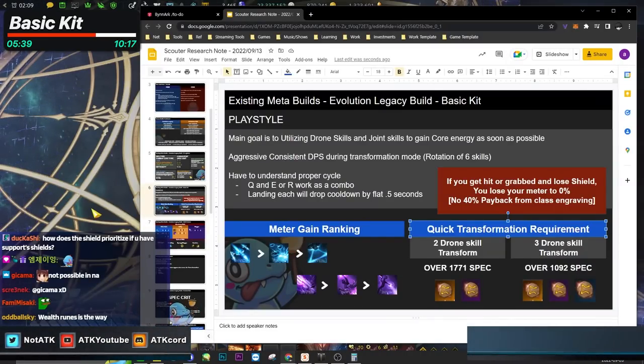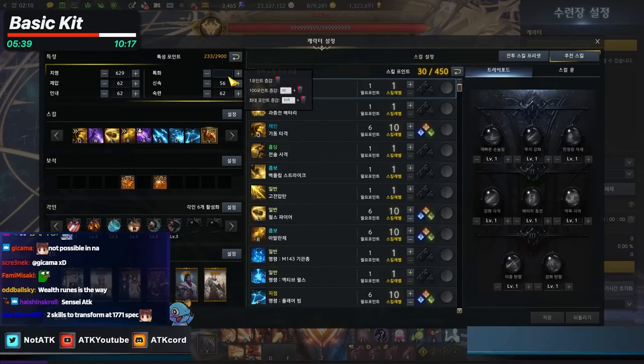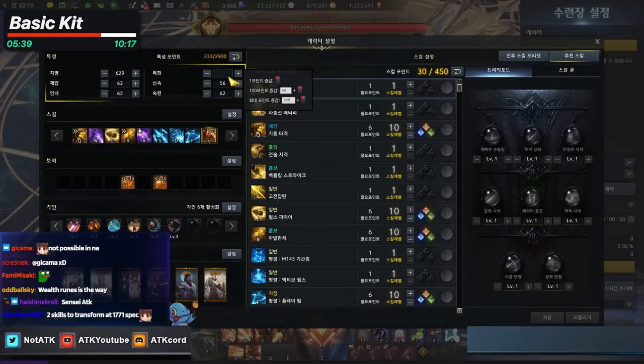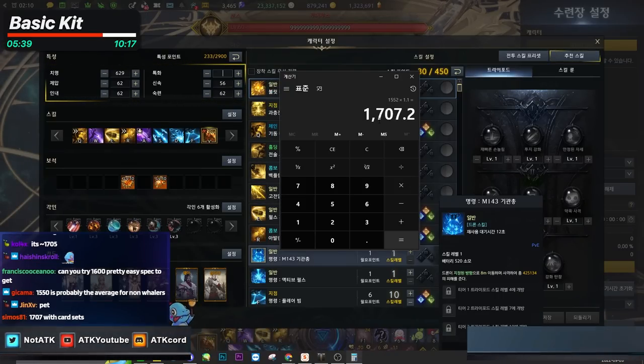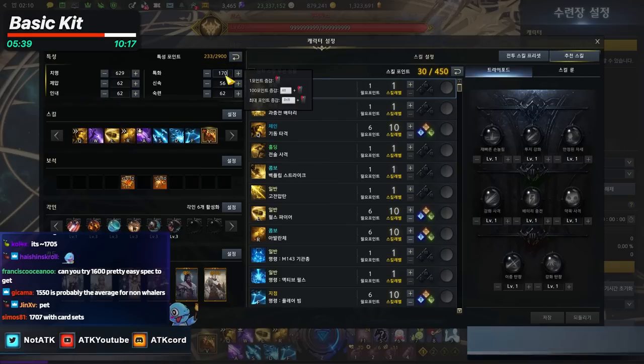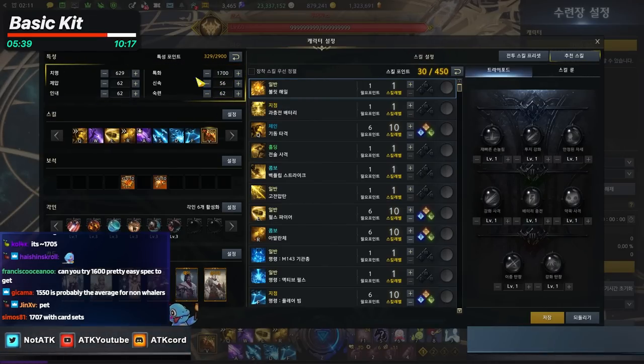Whatever you do in NA, it's always going to be a three-drone-skill transformation. The highest spec you can realistically achieve in NA is about 500 plus 300, so everyone will have around 1700. Theoretically the highest you'd get with top-quality relics is around 1700, but most people won't reach that.